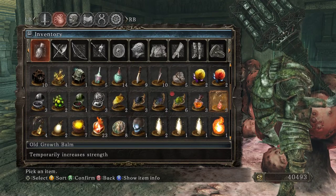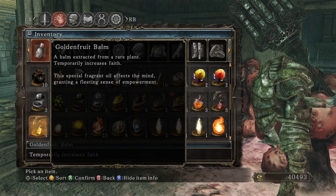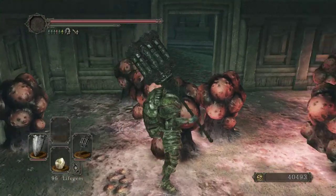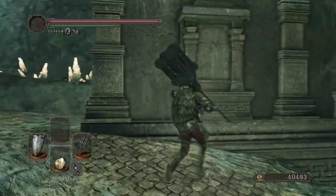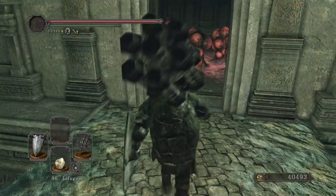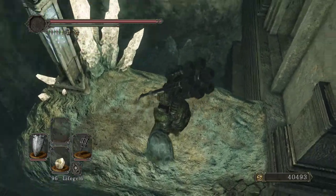Old Growth Balm might be new too: 'Balm extracted from a rare plant. This special fragrant oil affects the mind, freeing a fleeting sense of empowerment.' What's cool about these is that they temporarily increase a base stat - it's pretty crazy. Could be useful to do some tasks.